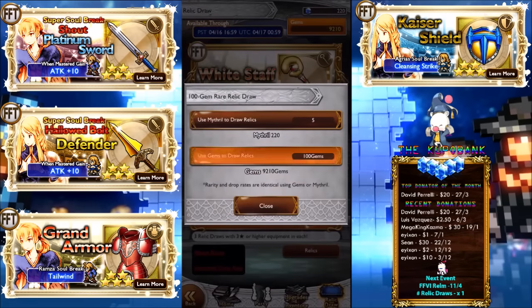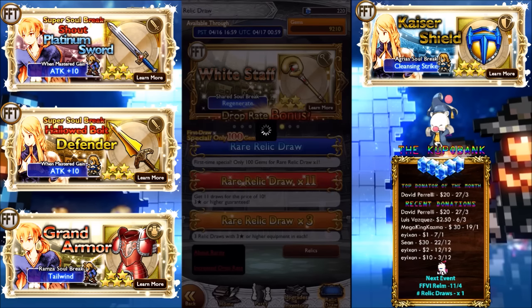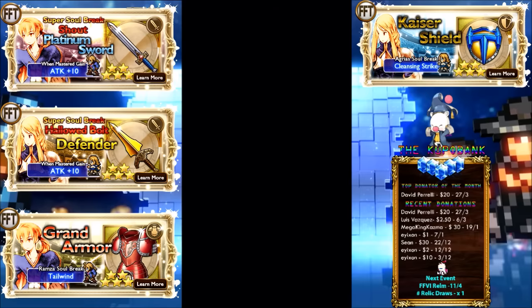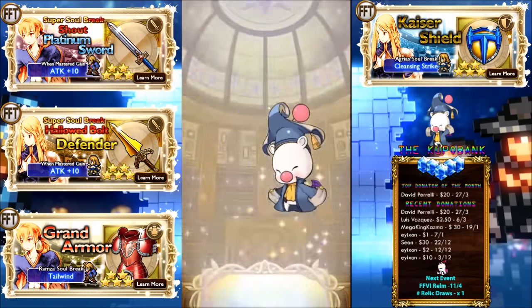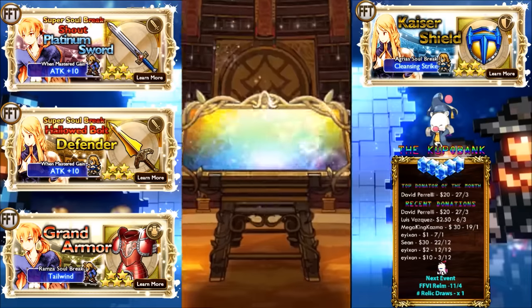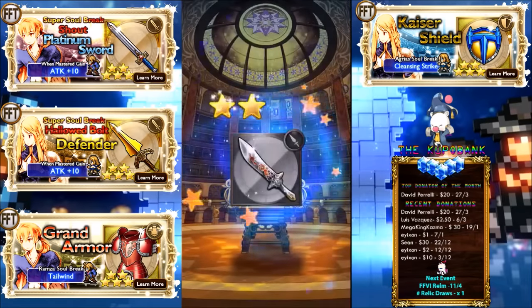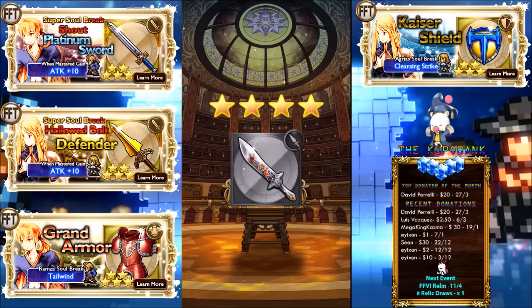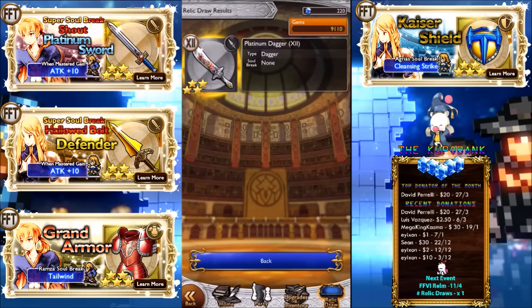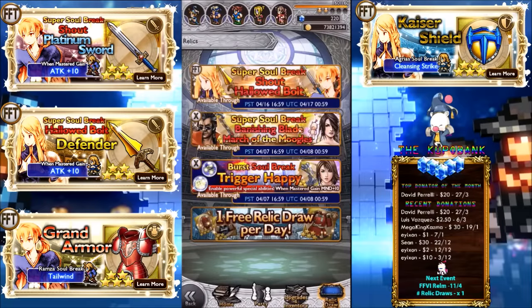Let's do the 100-gem draw first. I was thinking about spending all my mithril on this one — see what we get. I might take a little break in between since I have to go to work. Okay, we got a four-star. Please — is this like a Platinum Dagger? Oh, so close. It's a sign. Okay, that's one done.